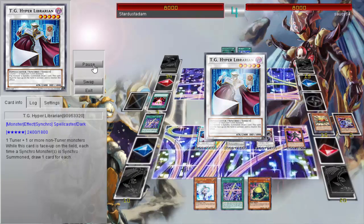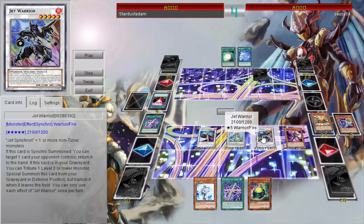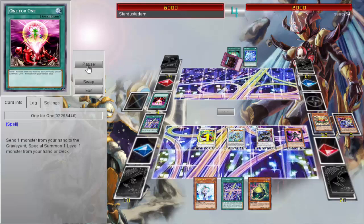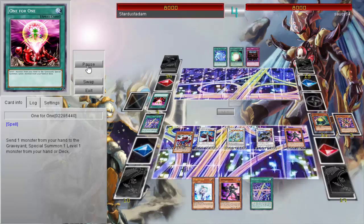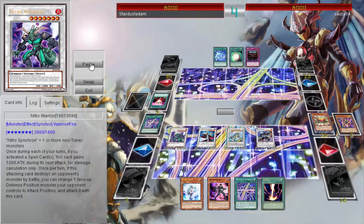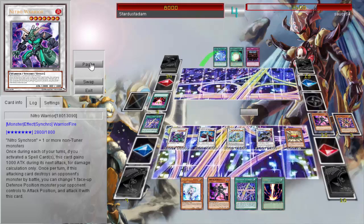Again with Level Eater, he brings out another one of the new Synchrons — Jet Warrior. Jet Warrior's ability lets you target a card your opponent controls and return it to the hand, so he returns Royal Decree. It doesn't really matter since Synchrons don't really run many traps anyway. He gets to draw more, goes for Quick Draw, then with Level Eater goes for Nitro Warrior — one of my favorites, cool to see that. He's able to have enough to win the duel just from all those attacks. And there you have it.